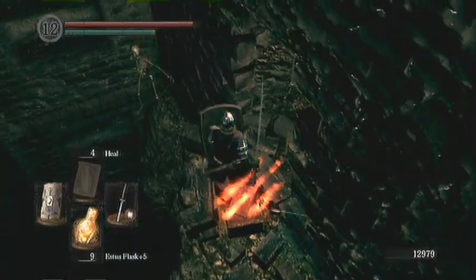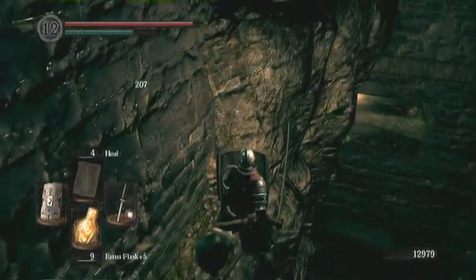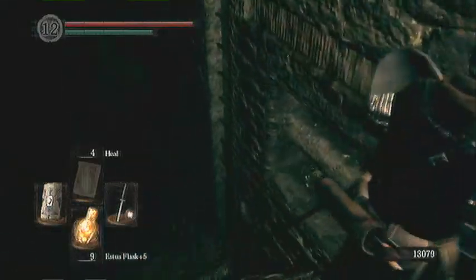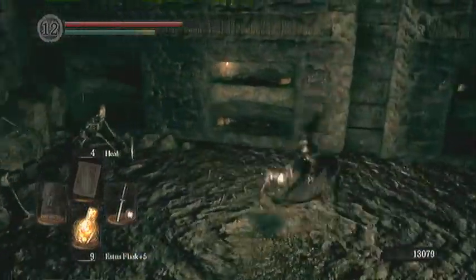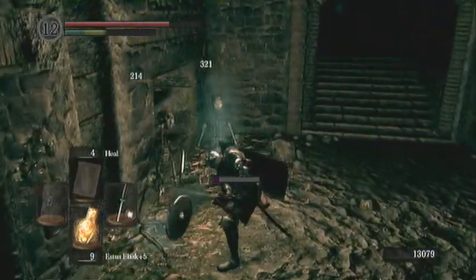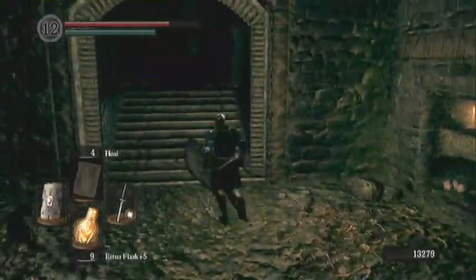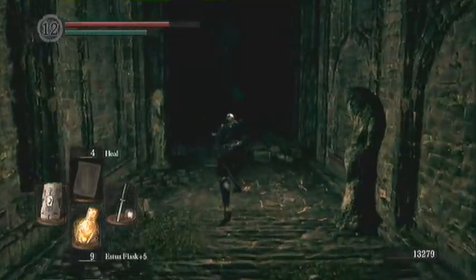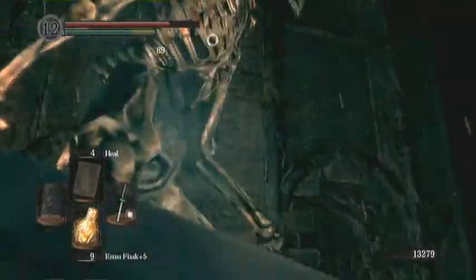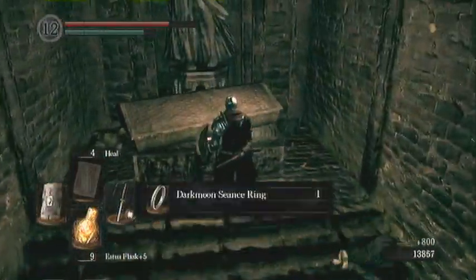Coming on down here, there is a wall right there that you can break — there's a message up there. You can do a little fall attack right there and kill that skeleton guy immediately. As you can see, there was a ladder right there and there is another one on that side. I believe there is nothing up there except that one archer — if you do want a couple more souls, go ahead and take them out. Just two-hand your weapon and take them out pretty easily.